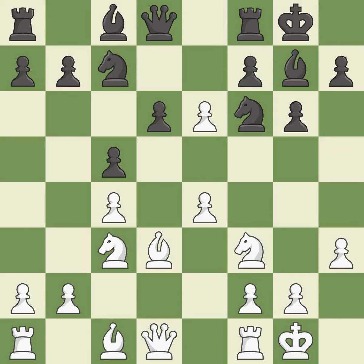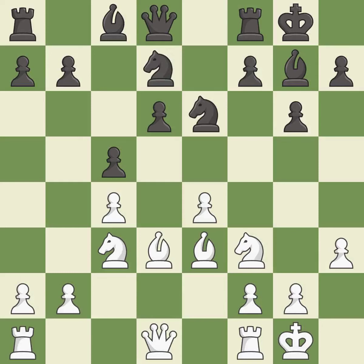This maintains the balance in material with a good trade. Recaptures — it is best. This develops a bishop off its starting square, getting it into the action. This exposes an attack, threatening a pawn.